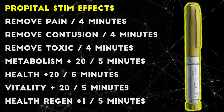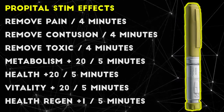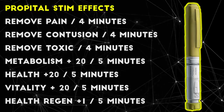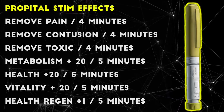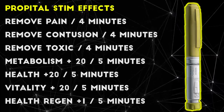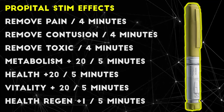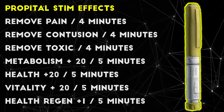On top of all this, Propital also gives you a very slight health regen effect, adding 1 point per second of regen over the course of 5 minutes. It can heal a total of 300 HP, but at an extremely slow rate. Propital is nowhere near as good as ETG at healing a large injury quickly, but it does work very well when used to heal the last bits of chip damage from bleeding, running on a blacked leg, or damage spread out from being shot in a blacked limb.